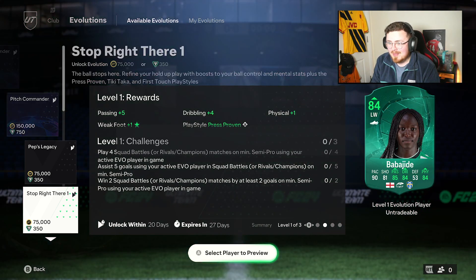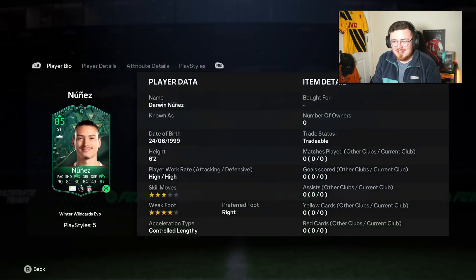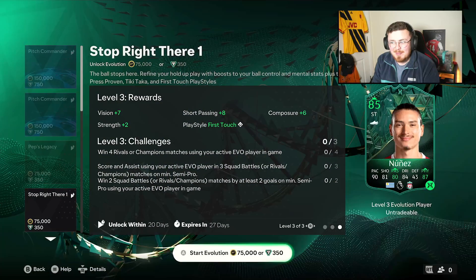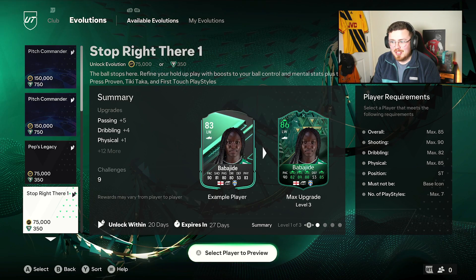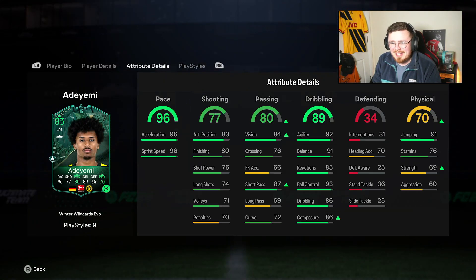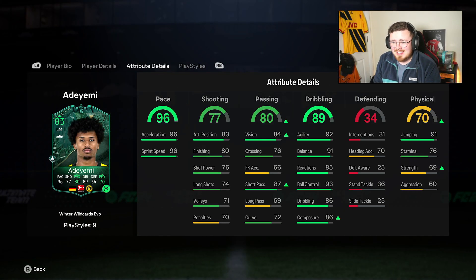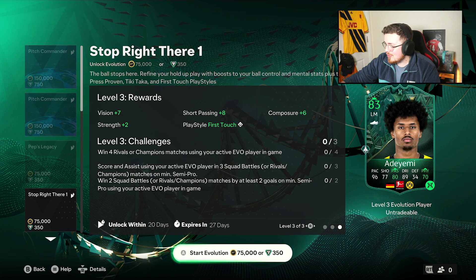Darwin Nunez — 85 rated. Is this the best Darwin on the game now? Does he overtake the FC Founder version? I believe you get 86 with the FC Founder, but maybe there's a potential chain if you're able to do it. Check later on foot.gg. Adiemi is also eligible — he only goes to an 83 which isn't anything insane. Four star, five star with those stats aren't bad, but I think it's probably going to be a void especially for the 75k price tag.